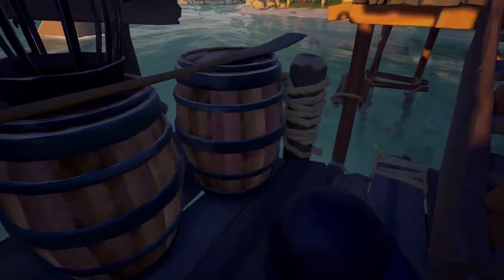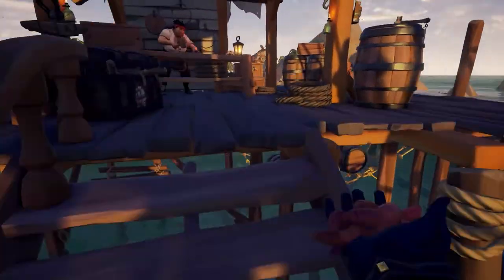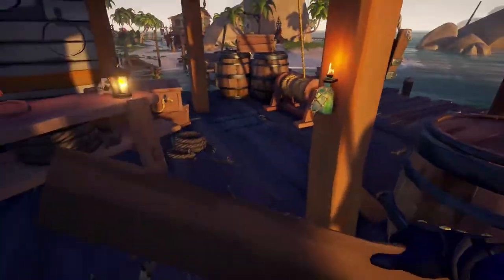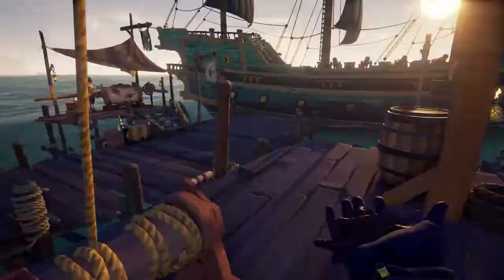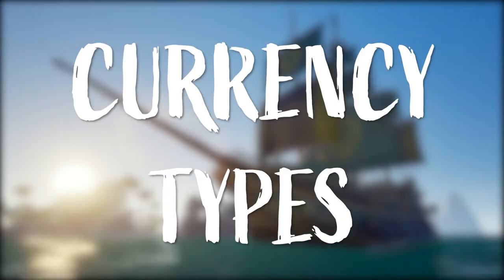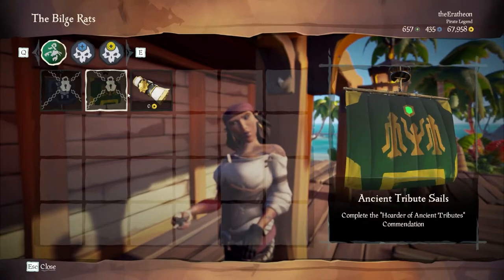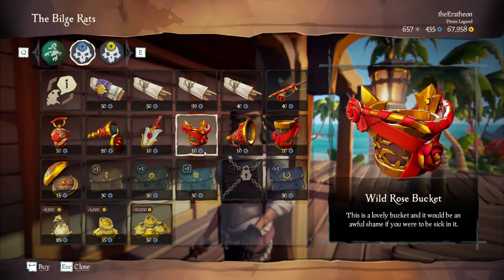When you first load into the map, it is a good idea to stock up on supplies. This means going through as many barrels on your outpost and looking for wood, food, cannonballs, and even those disgusting worms — but only if you're into fishing. Your pirate can only hold so much of each item at one time, so if you've got crew members, make sure they're pulling their weight. If you open up your pirate's inventory menu, you will see your various currencies on the top right of the screen.